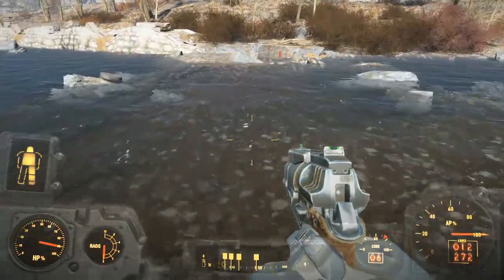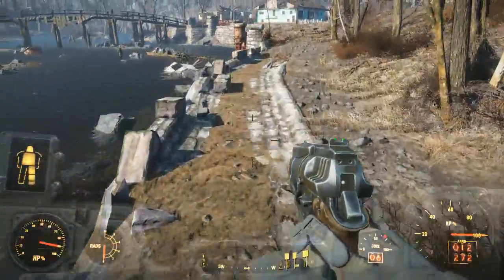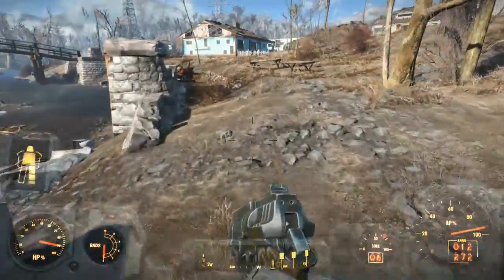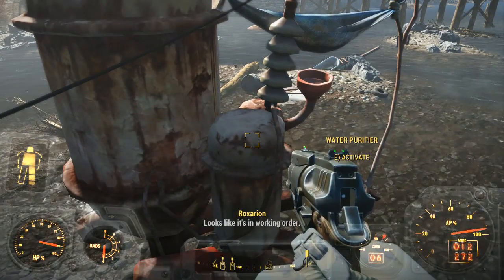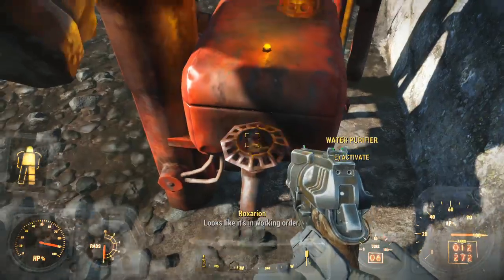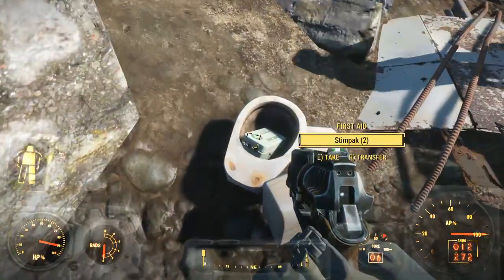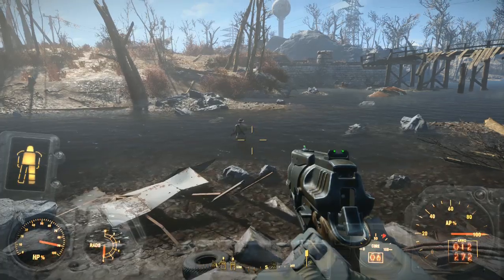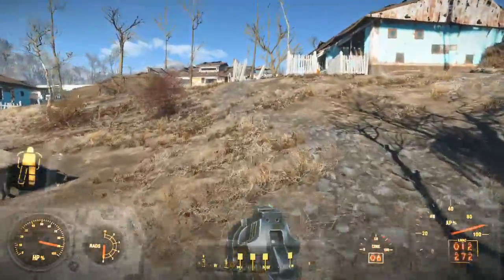This looks like a good place to cross. We already have a power armor at this location so we'll probably have to dump our other power armor over at the Red Rocket gas station - I'll have to wait for a little bit. Can I get some water out of it? Oh damn it, I'm stuck. Sup - oh hello, Preston. You're getting wet anyway, you dumbass. You can just trudge off into the water, that's fine.